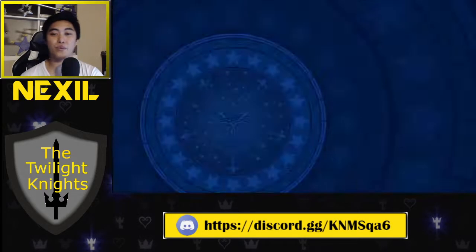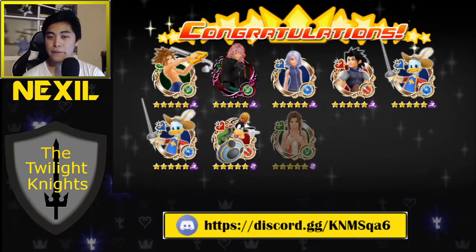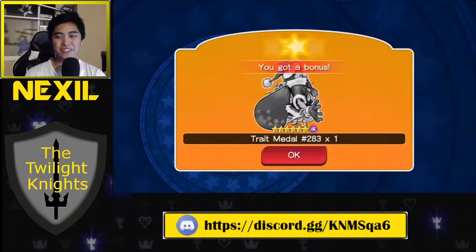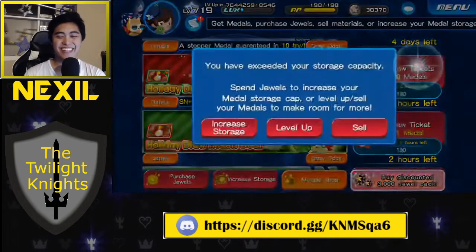We can do one more, and then the game is going to force us to sell medals. And in this one — wow, that was hot garbage. That was the hottest of garbage. We got two Musketeer Donalds, I suppose. Let's go ahead and sell some stuff.